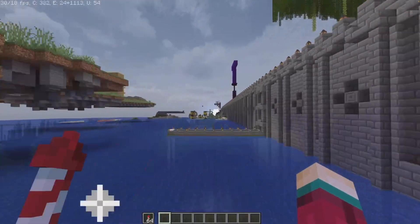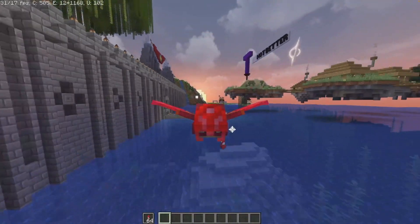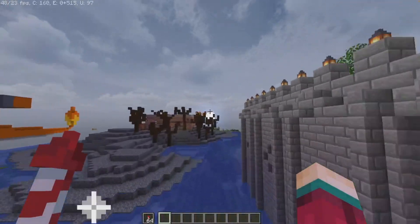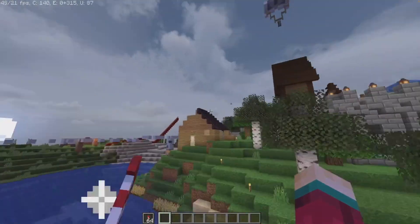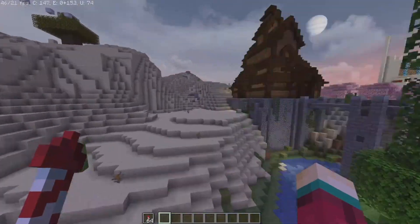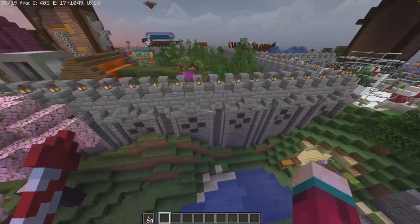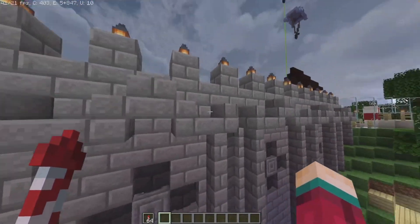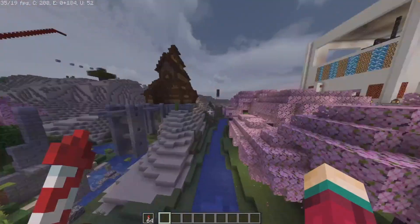So here is the wall. If you remember, it was a flat stone brick design before, and now it actually looks good. On the outside, it has this design with a little cross here, whatever you want to call it, and then this thing on top. I don't really know what to call it.